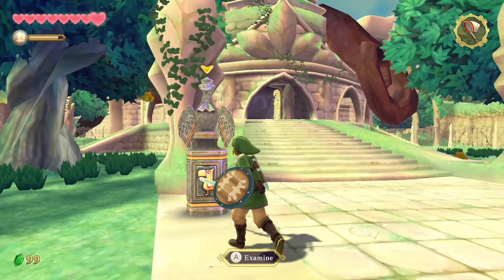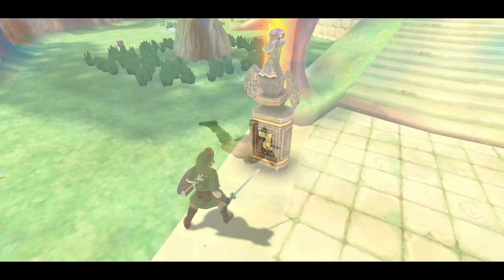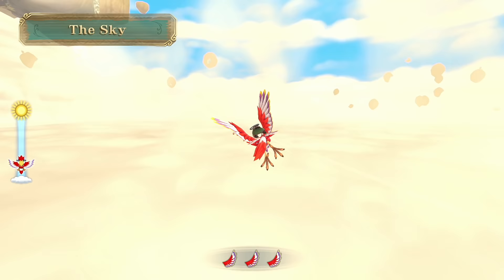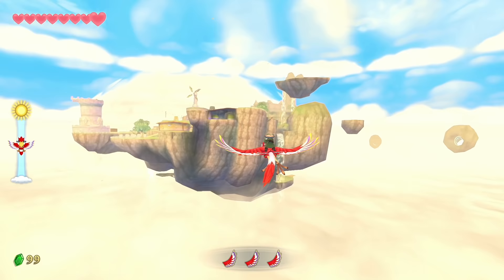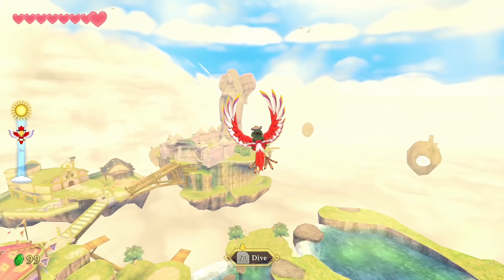We're going to do a long series of side quests. By the time we're done with this video, we'll make our way to Eldin Volcano with a total of six pieces of heart, nine goddess cubes, three chests open, and 25 crystals — the gratitude crystals from our homeboy Uncle Bats.